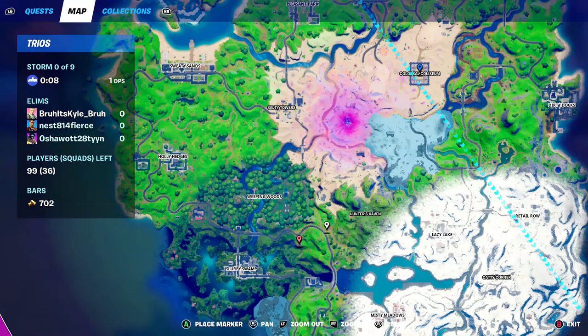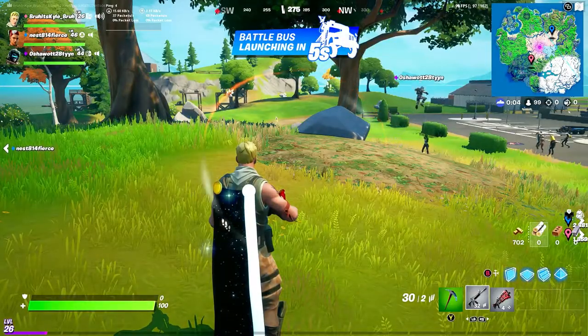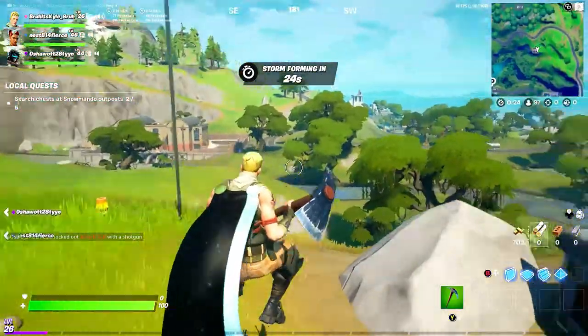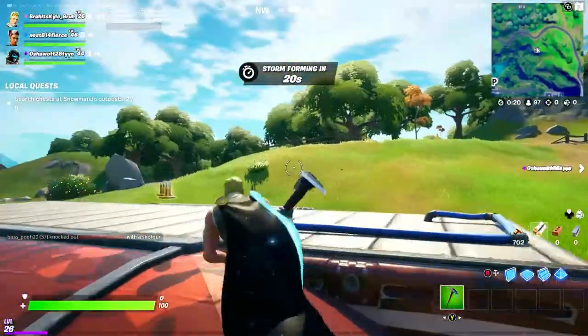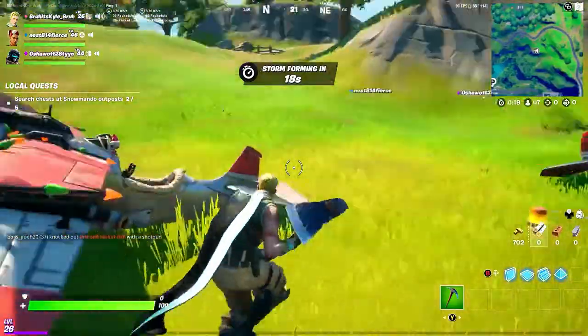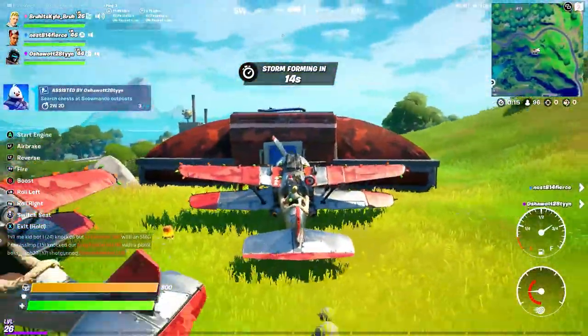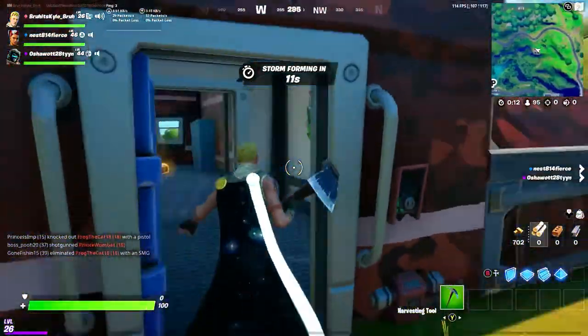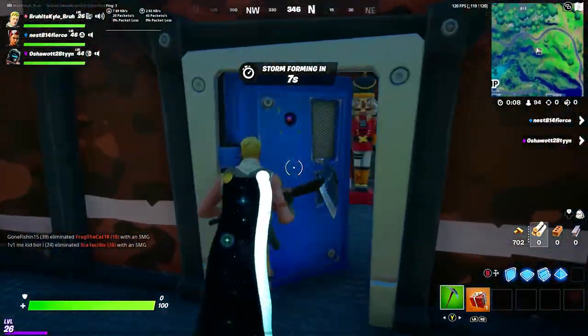We're gonna land at it in a second. It's right over here, a little bit north of that and south of the edge of Weeping. There's also some planes here if you want to. The interior is pretty basic — some walls and stuff. We'll cut to the next one.